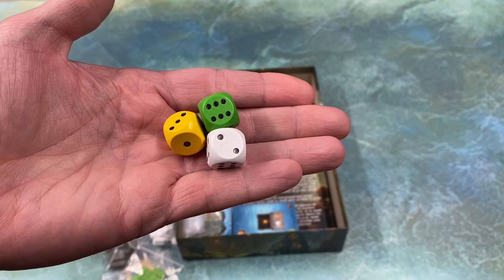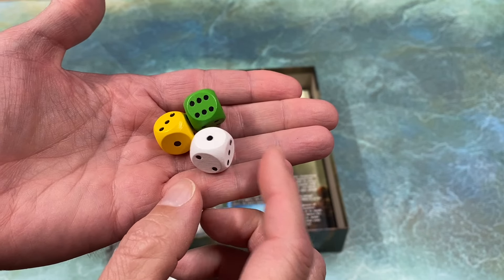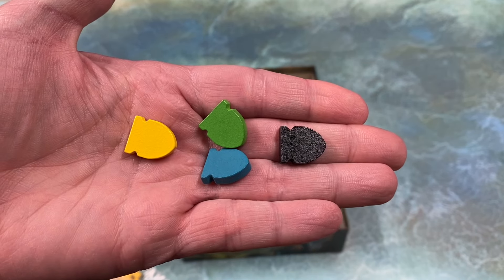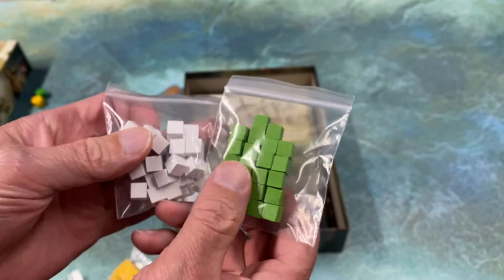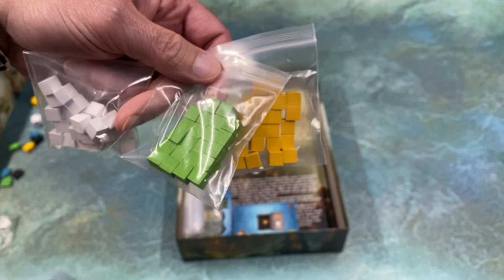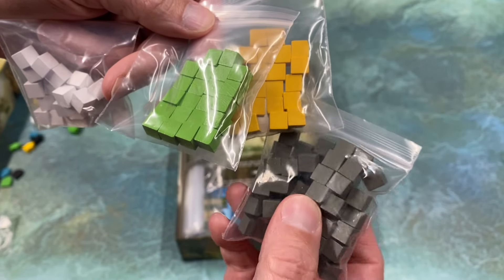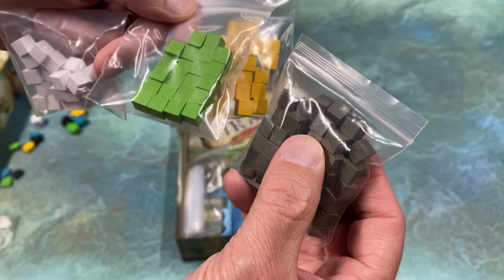Here are our dice, and these are nice wooden rounded dice. These, I believe, are score markers. And then we have just our standard cubes here — gray, yellow, green, and white. Just very small wooden cubes.